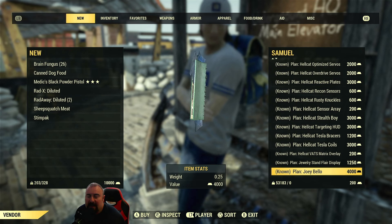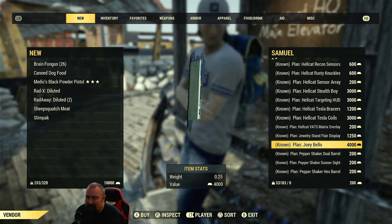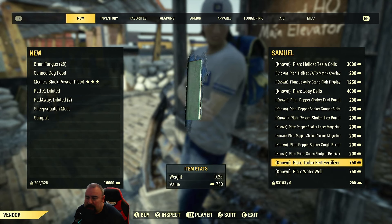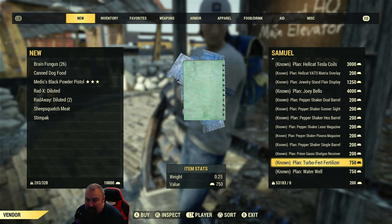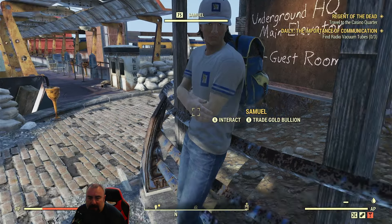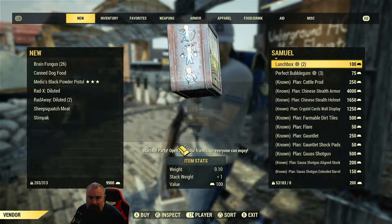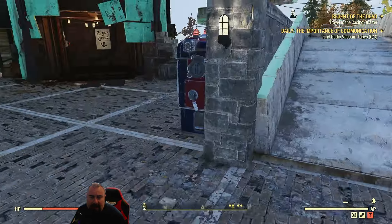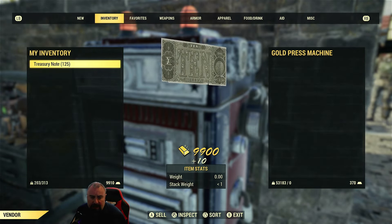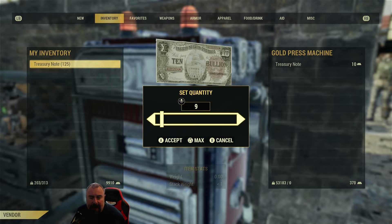He also sells camp weapons and add-on mods for the Gauss Shotgun, Hellcat power armor, and Jolly Bellow — a comedian ally, quite good fun, costs 4,000 gold bullion. There's also Pepper Shaker mods and triple fertilizer which instantly grows your camp plants. I'll buy a lunch box for 100 gold bullion to demonstrate — I'm now on 990, and I could go back to the machine to cash in more, up to 400 treasury notes per day.